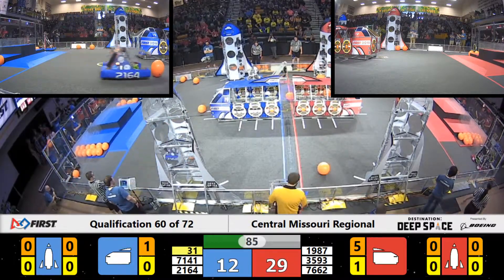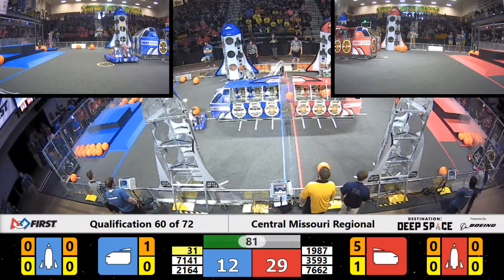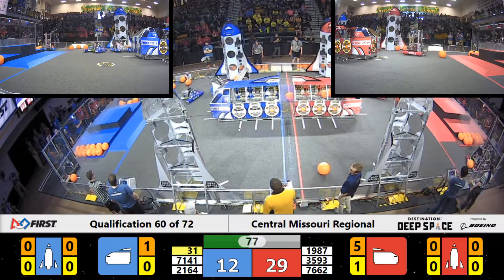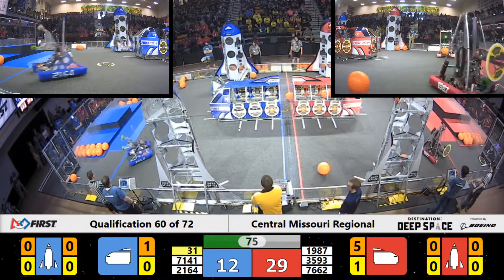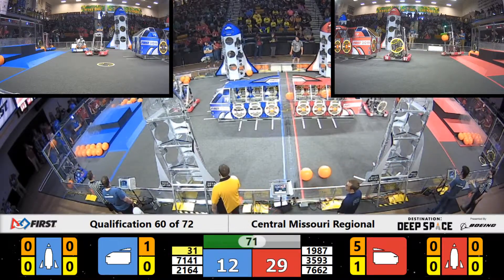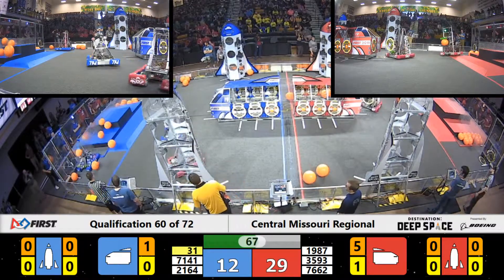Envictus has yet one more cargo piece, lining up for that center hatch opening, dropping it down, loading up the cargo ship for the Red Alliance. 77 seconds to go here in qualification match number 60 at the Central Missouri Regional, and the Red Alliance is out in front, 29-12.